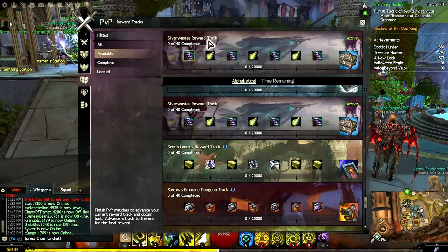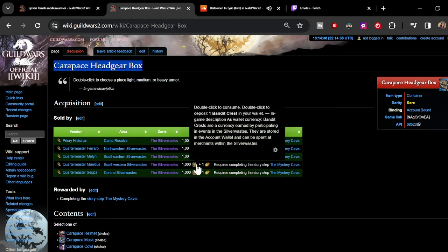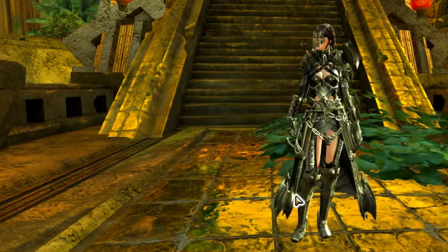Carapace is an armor set earned from the latter half of Living World Season 2, or by completing the Silverwastes reward track in PvP and World vs. World. If obtaining the armor through the story, different story steps or enemies are required to get the armor. There's also a Luminescent version that can be earned as well.